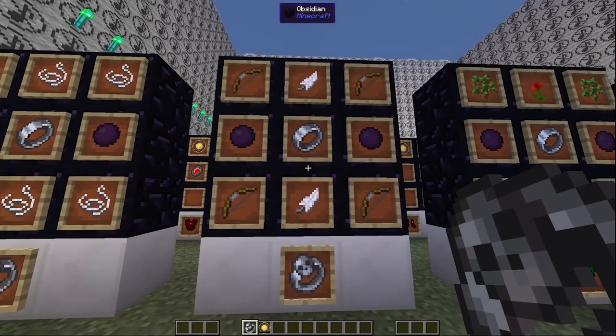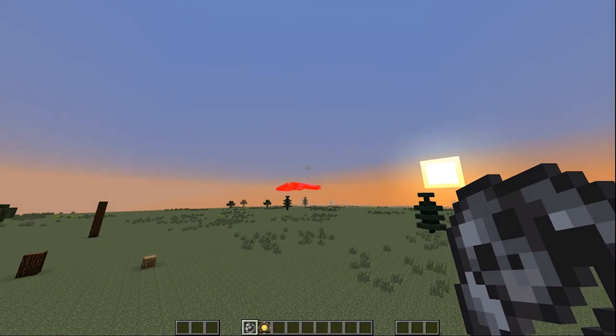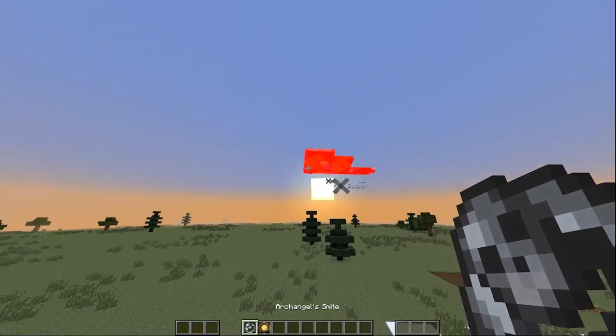This is Archangel Smite. Right click to shoot arrows. Or press the change mode key to turn it into a Gatling gun. That's better.